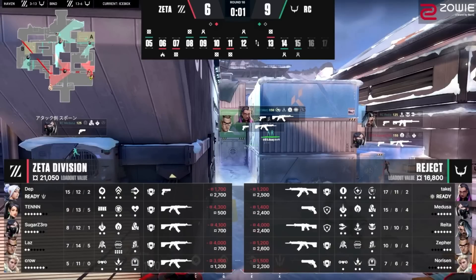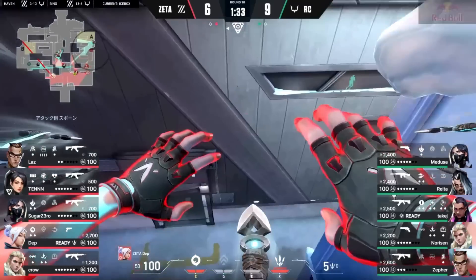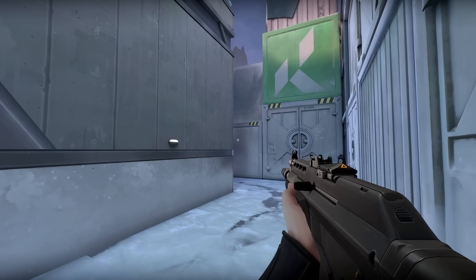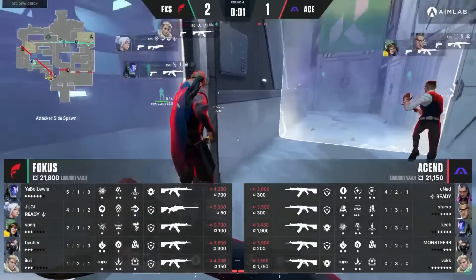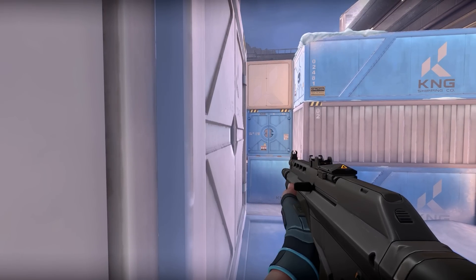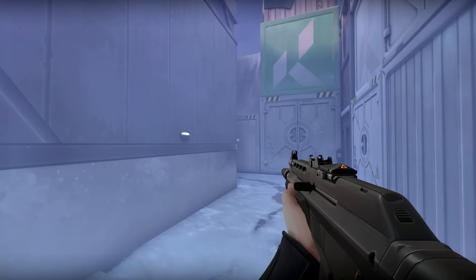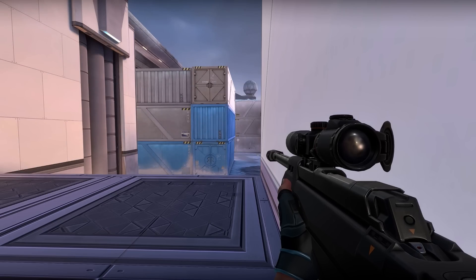One of the original tricks in Valorant was the double updraft Bladestorm kill to start a round, shown here by Dep from Zeta Division. People now largely understand how it works, making it harder to use because it makes a lot of noise — the other team can hear the updraft and hide from Jett. The second layer of this trick comes from Yugi, playing Jett on Fracture: he's way up in the air when the round starts because he used both updrafts before the round began. This disguises the noise since you can't hear the other team while the barrier is up, hiding a huge part of his position.